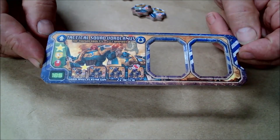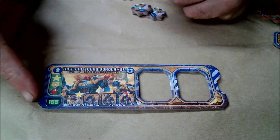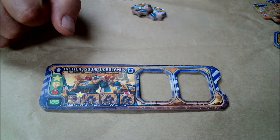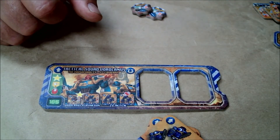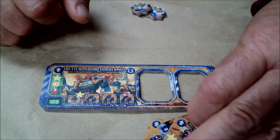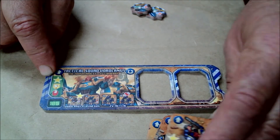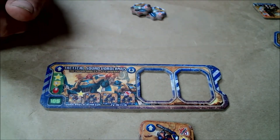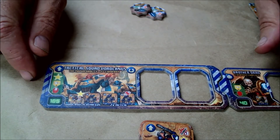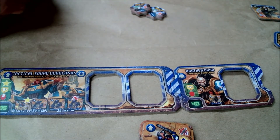The Marines' default unit for many early scenarios is Tactical Squad Borlanus. This Tactical Squad has two fire teams of Tactical, one Plasma Gunner, and Sergeant Borlanus. It includes one star for the troops and one for Borlanus — if Borlanus gets killed, they lose his star. So they begin with two orders. The scenario also includes Brother Orad, the company chaplain. That's the beginning, plus you get 150 points after that.